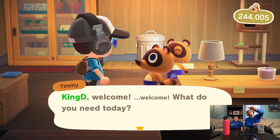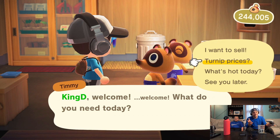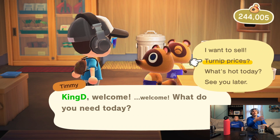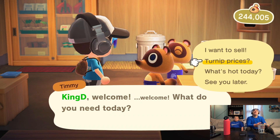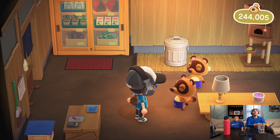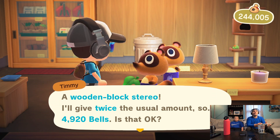So for seven pieces of softwood and two iron nuggets, let's see how much you make. I have 244,000 bells — that was a great haul from the island last night. I did sell my turnips today too. I paid 25,000 for them and made about 48,000, so that was pretty good. Now let's sell the stereo and see how much they give us.